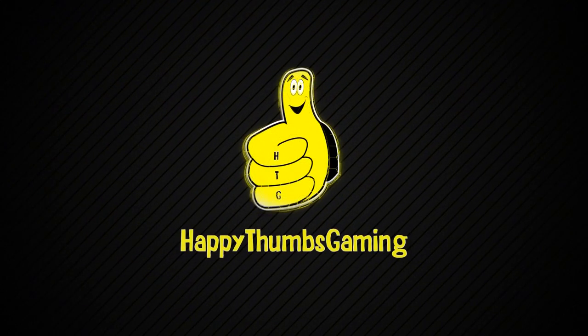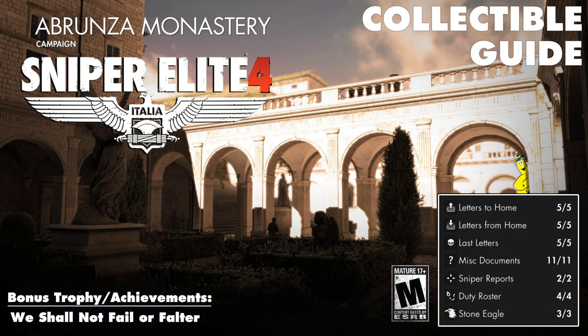Happy Thumbs Gaming! Hey, what's up everyone? It's HTGBryan here. We've got some more Sniper Elite 4 action for you. This happens to be another collectible guide for Level 5, Abrunza Monastery. We're going to get a level trophy achievement called We Shall Not Fail or Falter.